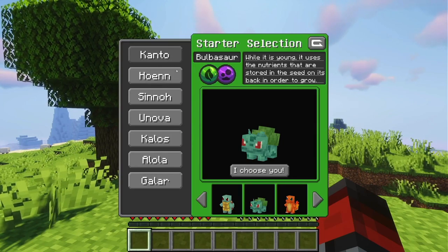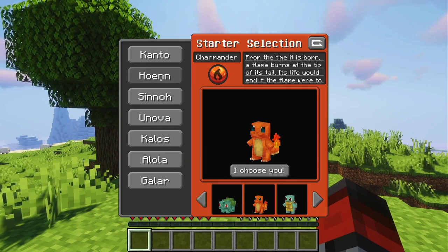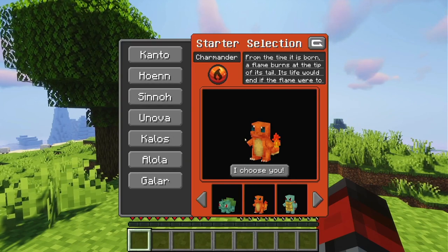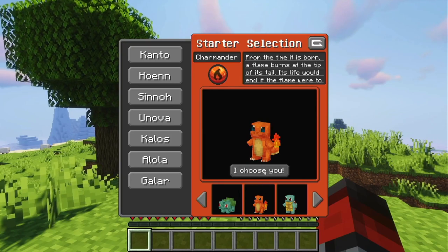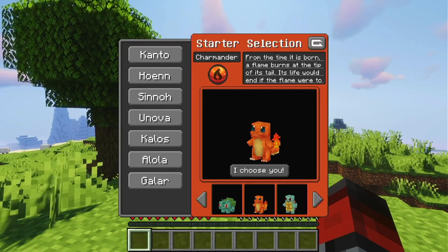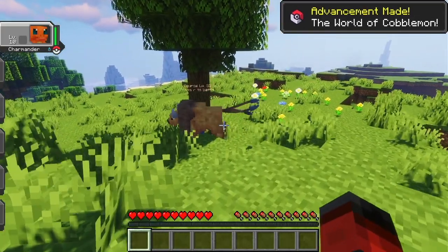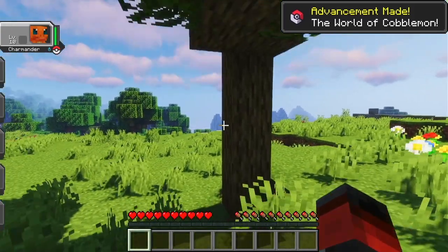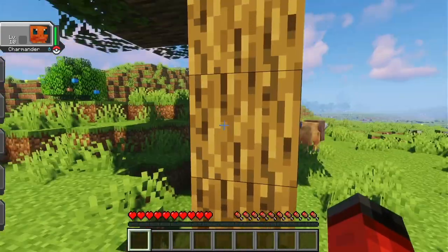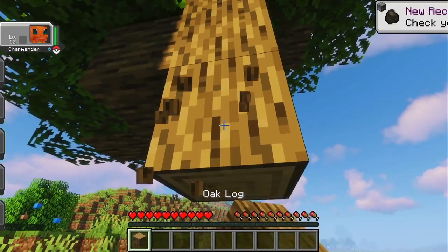Before, I picked Charmander. I really wish I could pick Totodile, but for some reason Johto is the one region that's missing from this game. Anyway, let's start gathering some resources to build some tools.